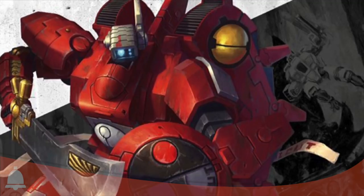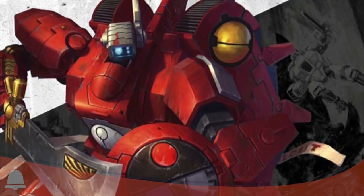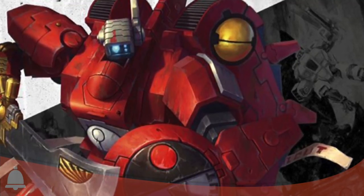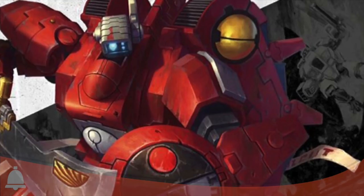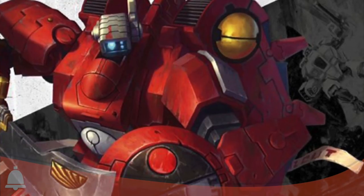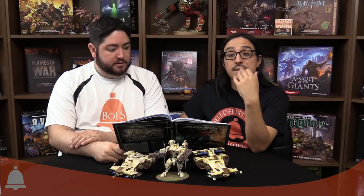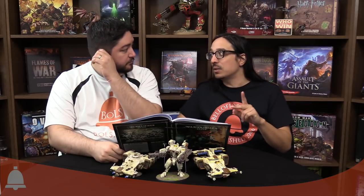Moving on to Commander Farsight — he's mostly the same, though with some changes. His high-intensity plasma rifle now does two damage per hit and is AP minus four, which feels great for a special character. The Dawn Blade now makes him hit at strength eight instead of strength five, with AP minus four and D3 damage. Farsight's base stats: weapon skill two, ballistic skill two, strength five, toughness five, six wounds, four attacks, leadership nine, three-up save, and a four-up invulnerable save. Thanks to the shield generator he can reroll hit rolls of one in the fight phase.